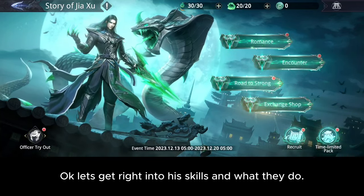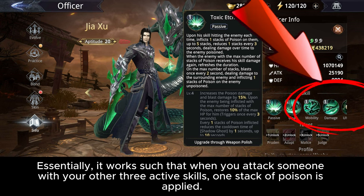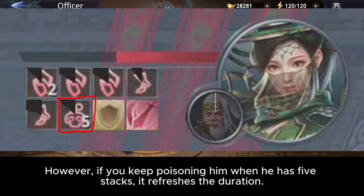Let's get right into his skills and what they do. The first skill is called Toxic Etch — this is his passive skill. Essentially, it works such that when you attack someone with your other three active skills, one stack of poison is applied. A max of five stacks are allowed. However, if you keep poisoning the enemy when they already have five stacks, it refreshes the duration.